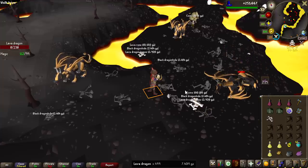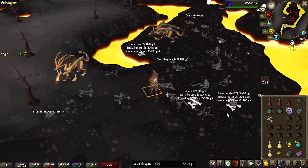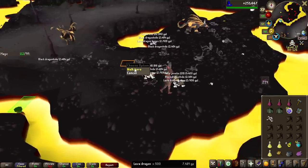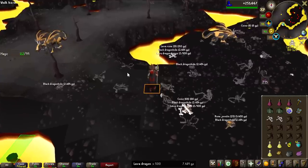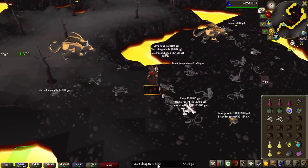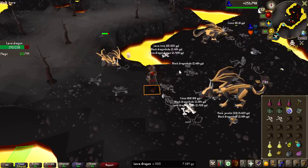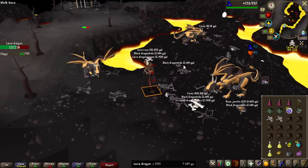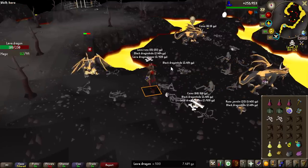We are now coming up on the first milestone of 500 lava dragons killed, and we're still on the first day — making awesome progress. At this point we're getting 14.8 thousand GP average per kill, meaning if I go all the way to 10,000 kills, this is going to be roughly 148 million GP earned from just lava dragons.